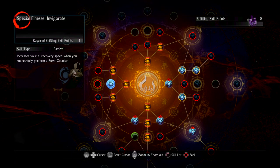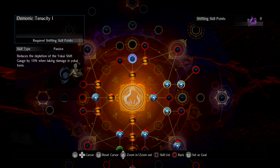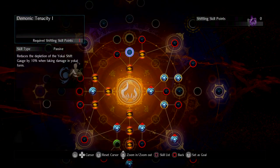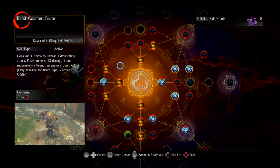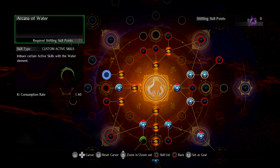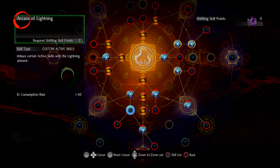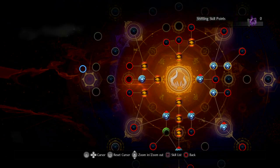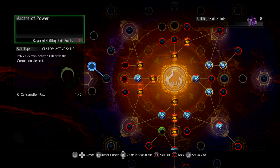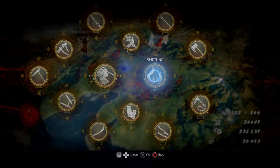I've also gotten the ability that increases Ki recovery speed whenever I successfully perform a Burst Counter. From here, after I max out Dark Discipline, I want to pick up Yokai Shift to take less damage. Then I'm going to try and get each of the Arcana — Arcana of Water, Arcana of Fire, and Arcana of Lightning. I have Lightning right now, but I'll want all of those as well as Arcana of Power, so I can equip those to skills — I'll show you how to do that in a little bit.